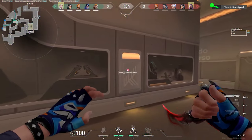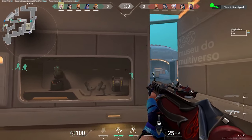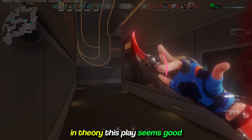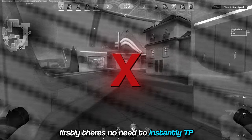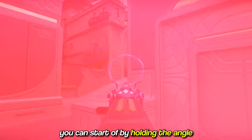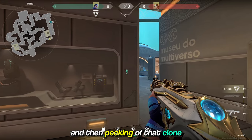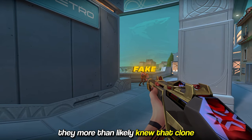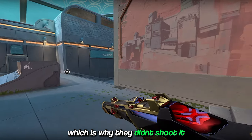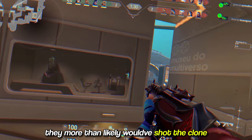Round 5. In theory this place seems good, but on close inspection there are so many flaws. Firstly, there's no need to instantly TP. You can start off by holding the angle, getting a shove, and then TPing, followed by a clone and then peeking off that clone from cover. Because they heard that TP, they more than likely knew the clone was fake, which is why they didn't shoot it. But had you held the angle and shown presence, then cloned, they more than likely would have shot the clone.